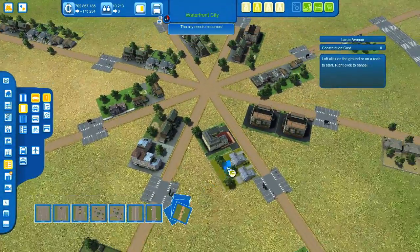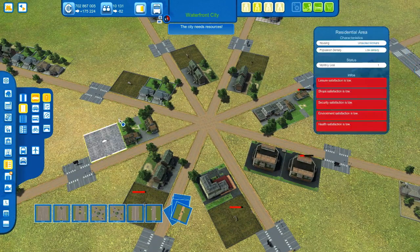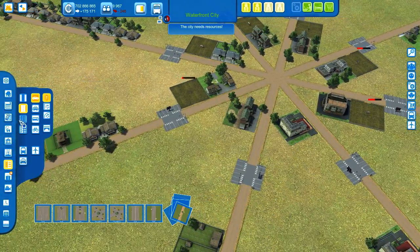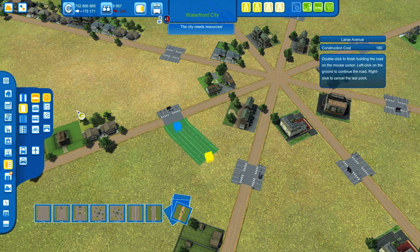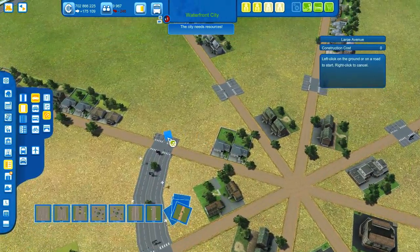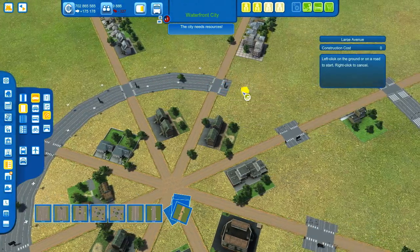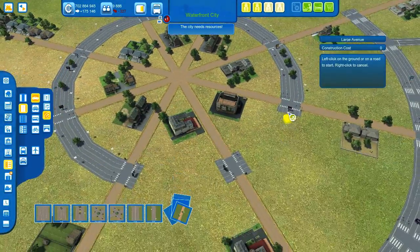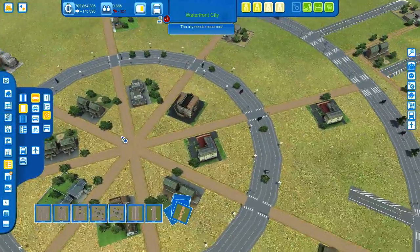Alright, that's it. Now let's remove these inner segments. There we go. Now I need to connect these large avenue parts with a curved road — something like that. Later I will adjust things here and turn this into a one-way road, so into a roundabout. But for the moment it's not necessary, so I'll leave it like it is now.